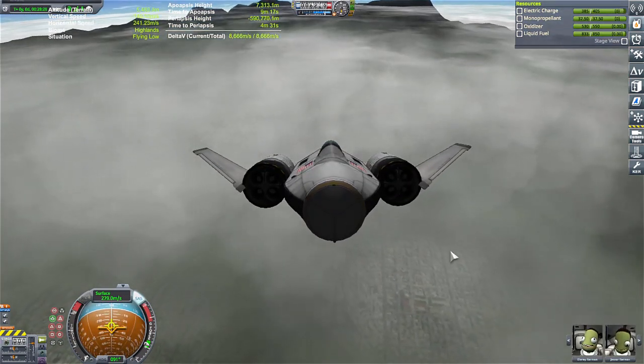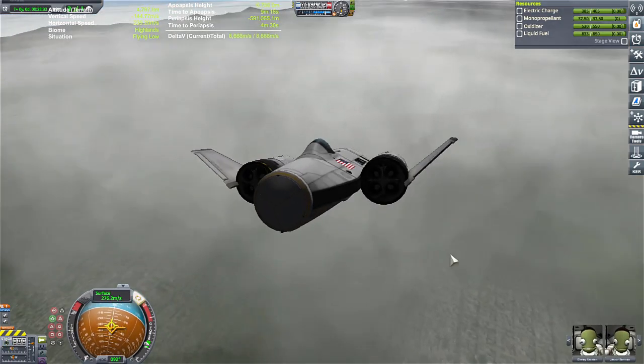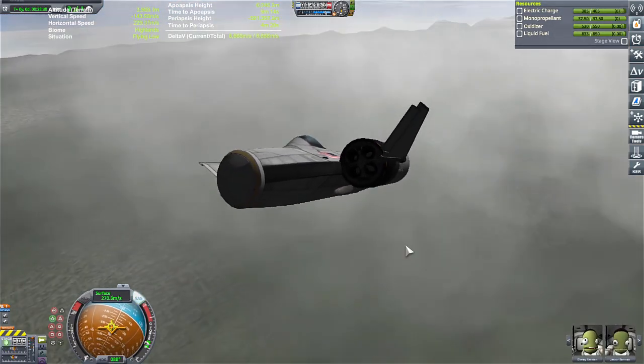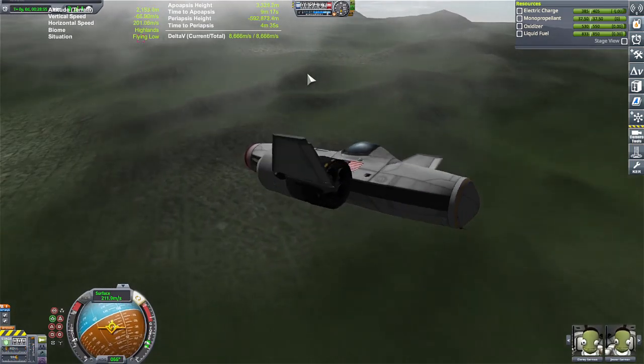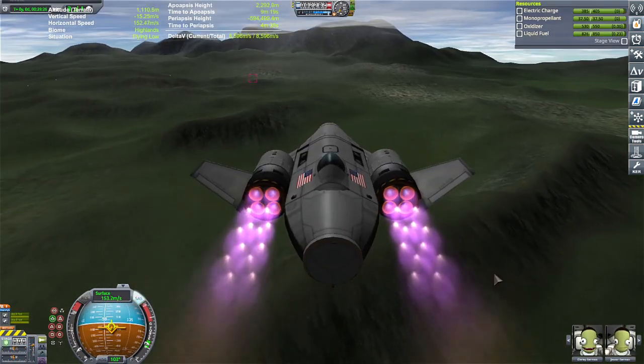Okay, so if we had some sort of supercomputer, we would have figured out where our landing zone was already and been heading to it. So let's just pretend our landing zone is - let's make it hard. Let's make it up here, somewhere in the mountains. Alright, hope this works.